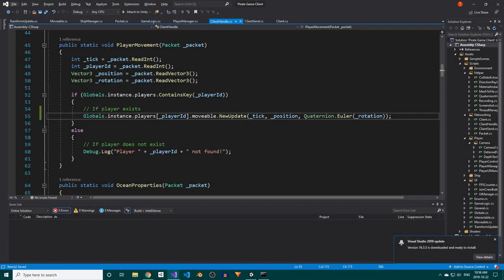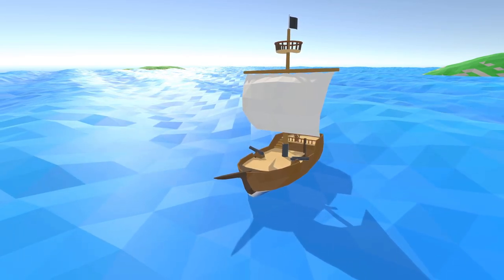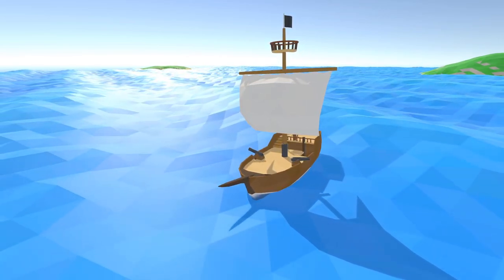This morning I managed to solve yesterday's problem. I'm not even sure what I was thinking, because what I was doing was so obviously wrong. The server informs clients about players' rotations by sending over a Vector3, which represents the direction they're facing, for lerping. Upon receiving that vector, I was trying to convert it to a Quaternion rotation by using Unity's Quaternion.Euler method, when I really should have been using Quaternion.LookRotation. With that out of the way, the lerping now works for rotations as well, not just positions. I still need to apply it to ships and cannonballs, but that should be a breeze now.